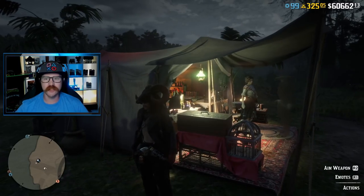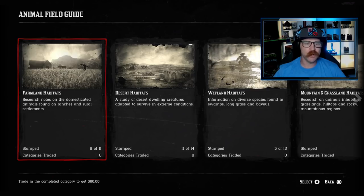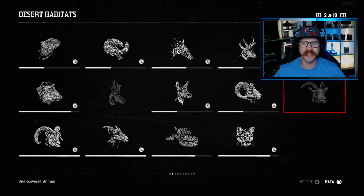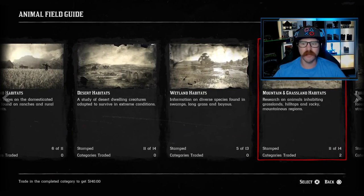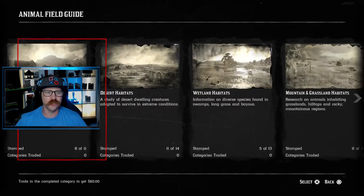Let me show you in the field guide — for Animal Heartlands I have 6 of 11 stamps. For desert animals I have 11 of 14; the cougar is there but it's pretty easy to find out in the desert, a lot easier than the two wolves in the mountain sheet. I still need the male pronghorn and female ram, but those should be findable. We've completed two sets of the mountain and grasslands sheet — the wolves are hard to sedate without getting attacked.